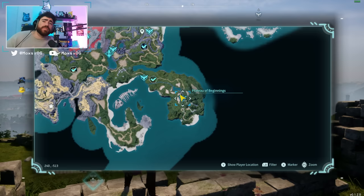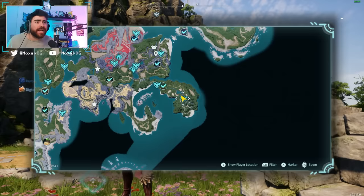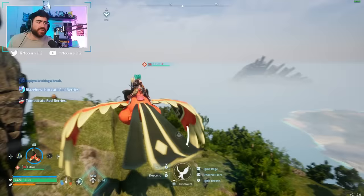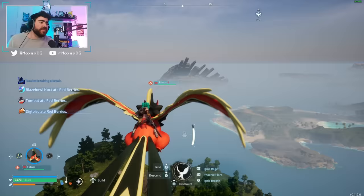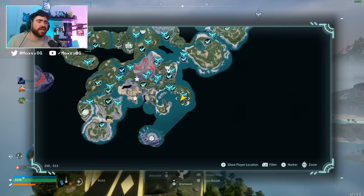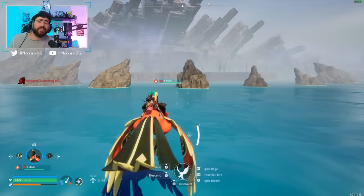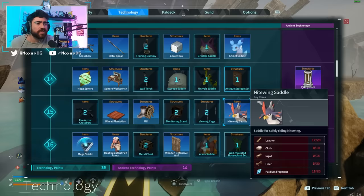When you first start Palworld you start in the Plateau of Beginnings and it looks like you're supposed to go forward and explore the world, but there's a little secret actually behind you. I'm going to hop on my flying mount and head over to this island — it's directly left from the Plateau of Beginnings. The coordinates are about 85, -726. To reach this location you'll need either a flying mount or a water mount, but I suggest a flying mount. You can get one by capturing a Nightwing and building the saddle at level 15, so I recommend coming here around level 15.